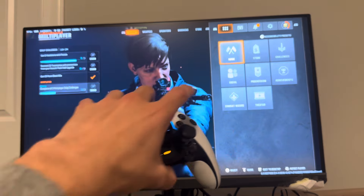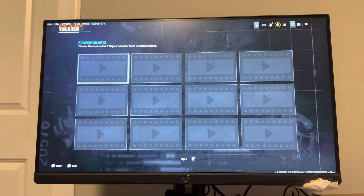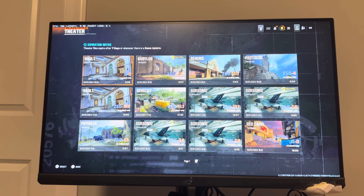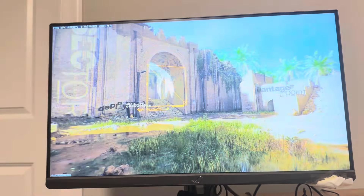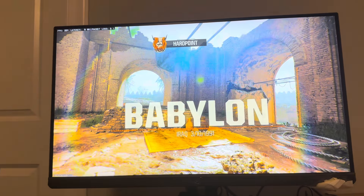On the main menu, press Options to pull up the options menu and you'll see Theater. Games expire after seven days or after a game update. You can go back and view your past games. We'll click on one here and load it up — I'll also go over the controls and how it works.